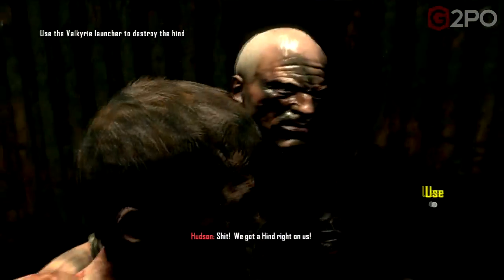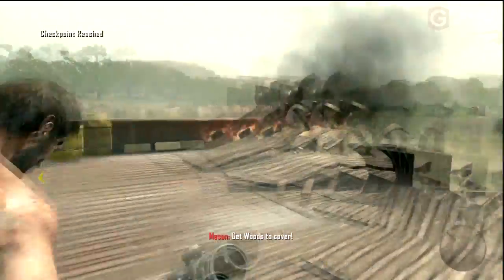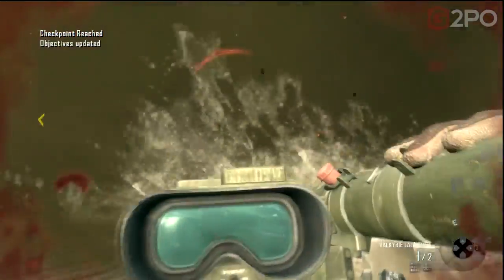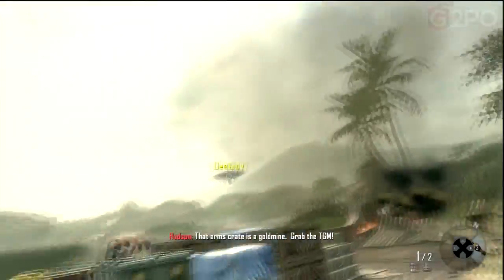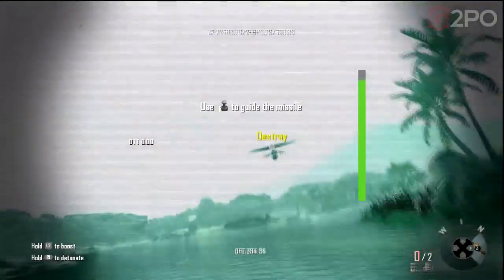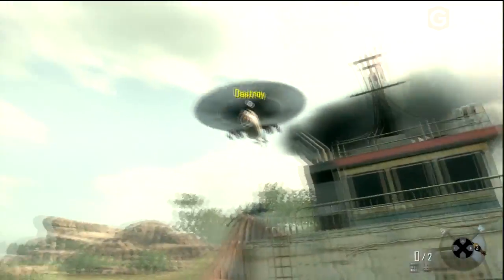Oh hey, what do you know? Get Woods to cover! Come on! All right, we've got a Valkyrie launcher right here. You want to wait until the chopper is pretty close, then take it down!